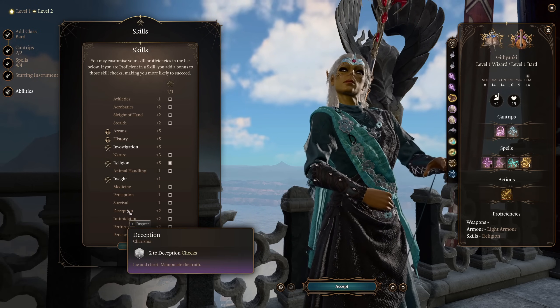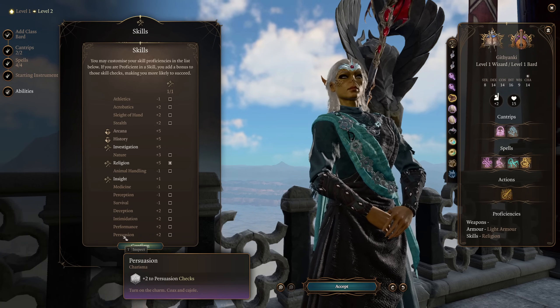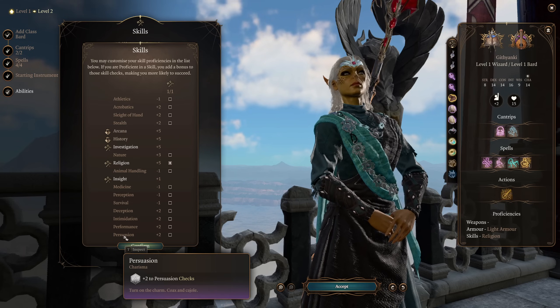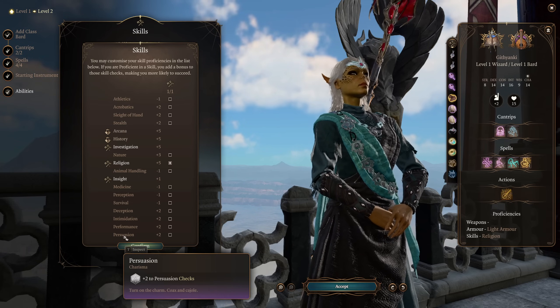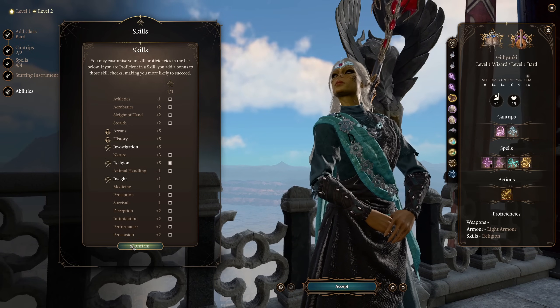So taking one of these proficiencies here would be a waste. If you're not playing a Githyanki, then feel free to take one of them, probably Persuasion if I had to guess. Otherwise, if you're playing as a Githyanki, use Astral Knowledge: Charisma instead, so you're going to have a pretty wide skill set as it is.